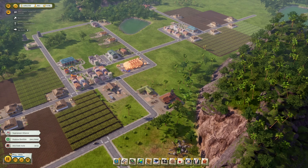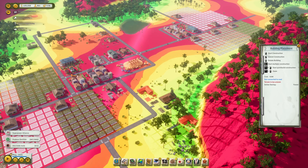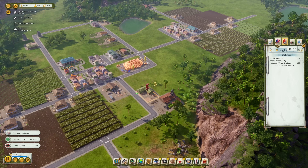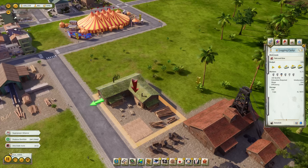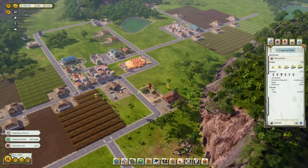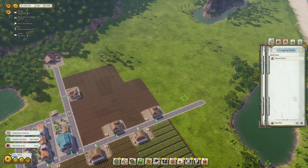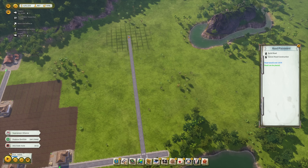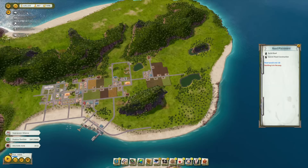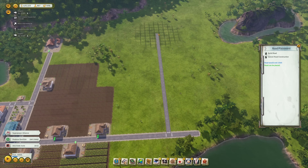Another problem still persists — and that is my logging industry. As we can see, this one here is also running out of logs. They're chopping it down way too quickly, despite having the upgrade for the tree nursery and also going with 'take and give', so we're regrowing trees all the time — but it's not fast enough for the amount of logs we need. So I do need to decide on something new, and that is going to be a bit further over in this area. It's going to be a long distance, but it's fine with trucks — it's going to be fine.